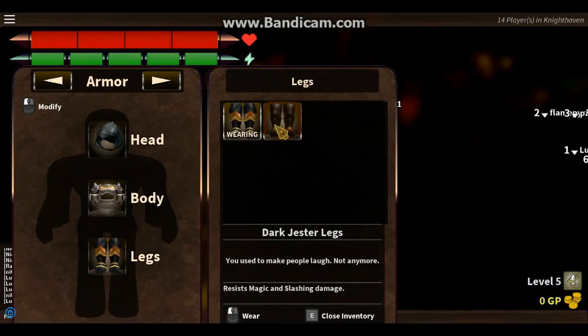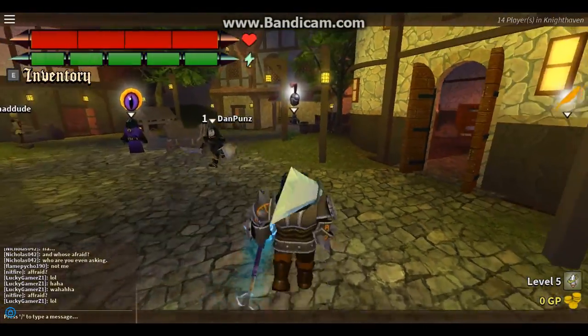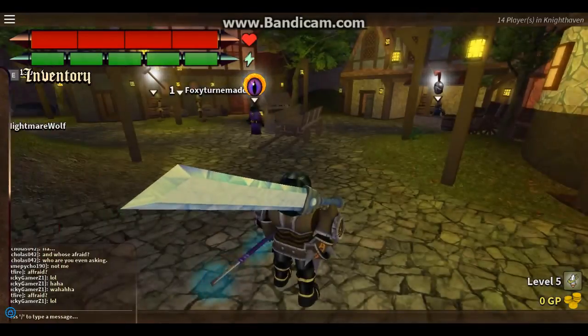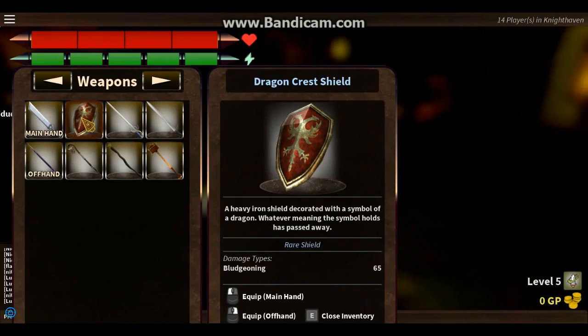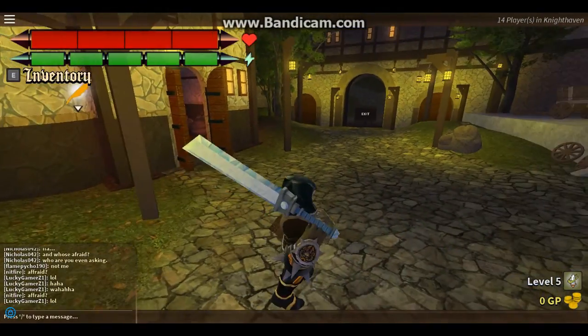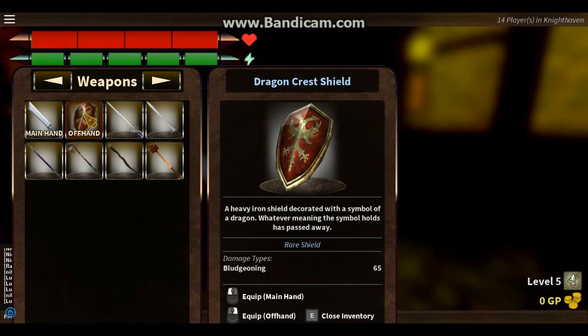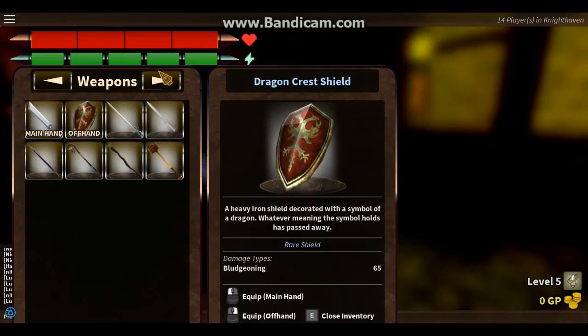I need good legs. These look nice — assassins. Both look nice, actually these look a lot nicer so I'll be selling those. The shield — oh man, looks nice. I really like it. Wait, are there any... oh, that's a rare shield. Wow. All these are rare.